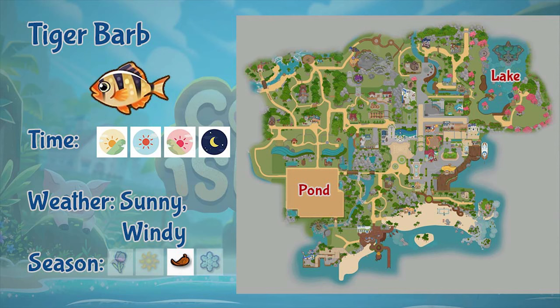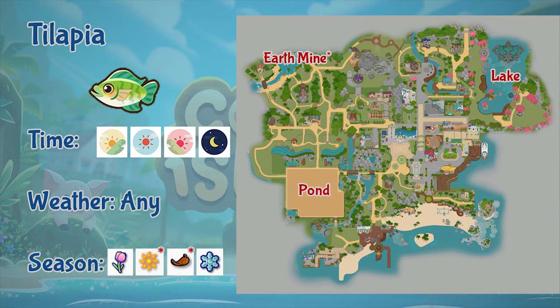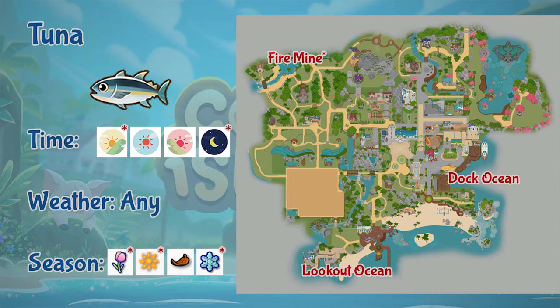Next is tiger barb. Tiger barbs are only found in the lake or pond. You can fish it all day, during sunny and windy weather, and only in fall. Next is tilapia. Tilapias can be found in the pond, lake, and earth mines. They appear all day and in any weather. You can find tilapias throughout the year, but during summer and fall they only appear in the mines.